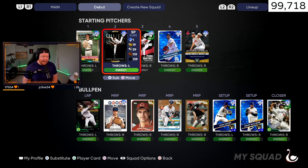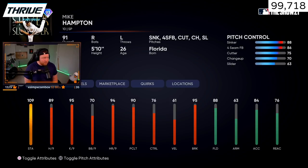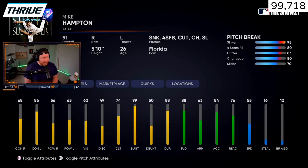We are debuting Mike Hampton today. He comes from that new Space Pack we just got. This card has high stamina, pretty good per-nines for the beginning of the year, and high break. He's a sinker, four-seam, cutter, changeup, slider guy. The fact that he's got the sinker and the cutter works very well for me since I pitch well with that combo. You can parallel him and he gets pretty good pitch control, and the break on that sinker is going to break a ton.